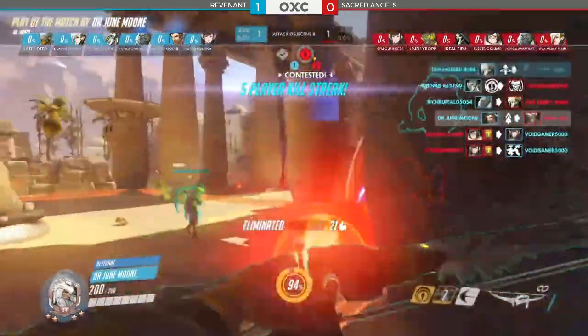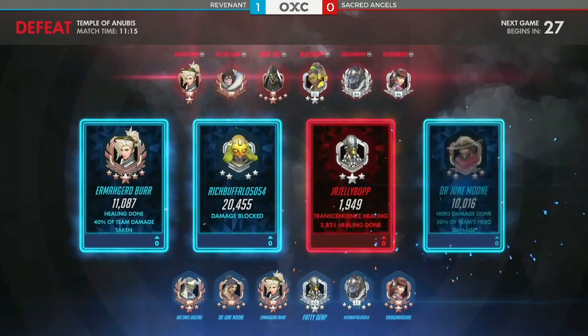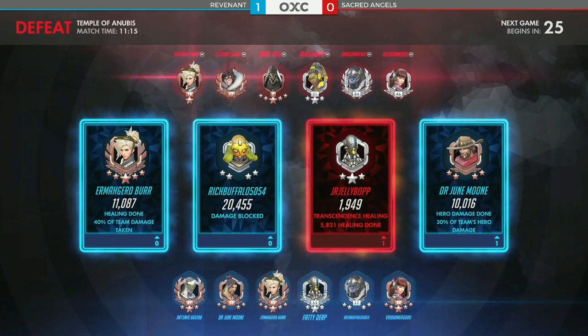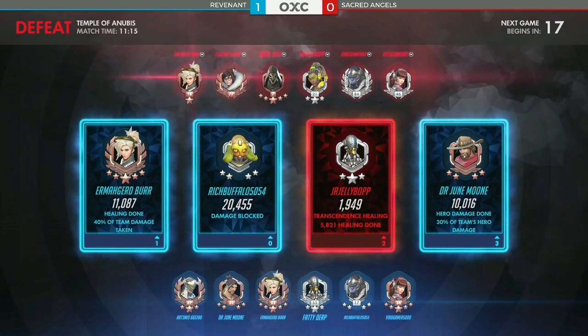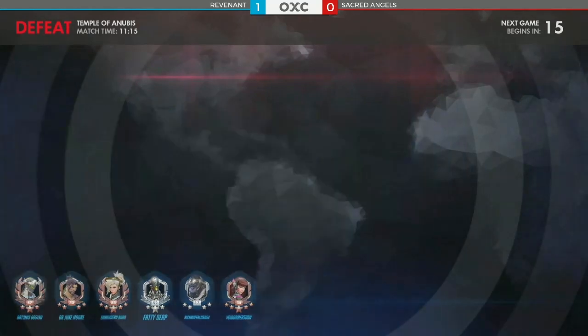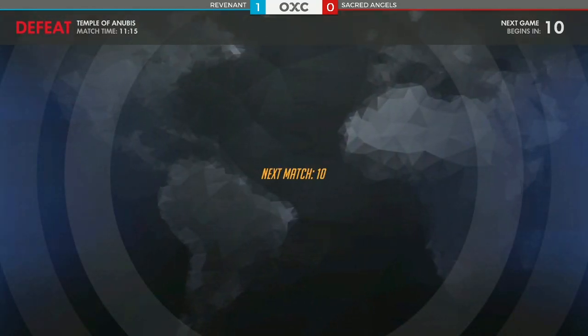Playing really well all the way around — Revenant, a very comfortable win from them. The next map coming up is Ilios, and sometimes you know what, like we've seen — that first game doesn't really mean a lot. See teams come back in the second game after they've settled nerves a little bit. See if that is the case for Sacred Angels when we come back.